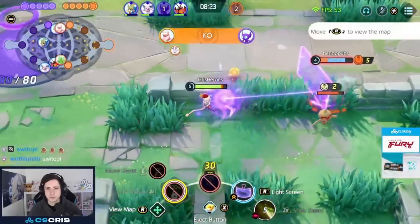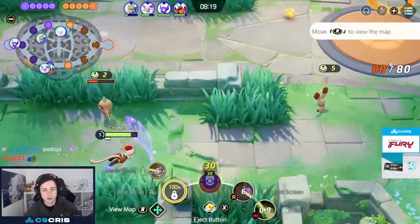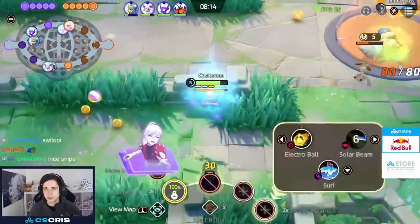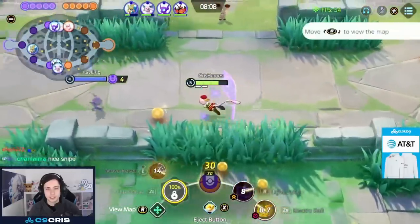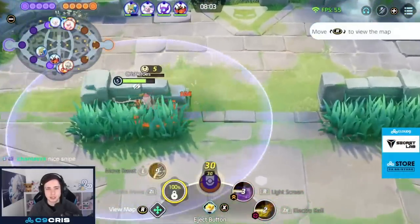Switching to Solar Beam right here to snipe away from the Sylveon, and again we use our Light Screen, then boost auto attack, then pull it back in so we don't miss out on one of those boosted auto attack stacks. Going back into Electro Ball — right here I just use everything at the same time, pull the Light Screen back in, and I'm back at two stacks already. So always make sure you pay attention throughout this game to my boost auto attack counter.